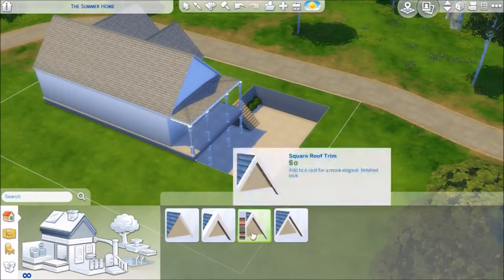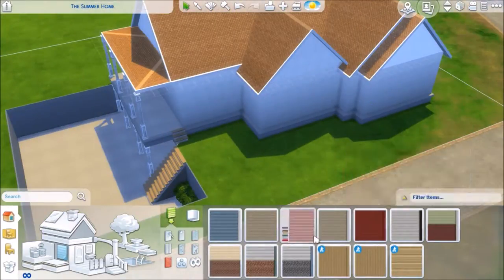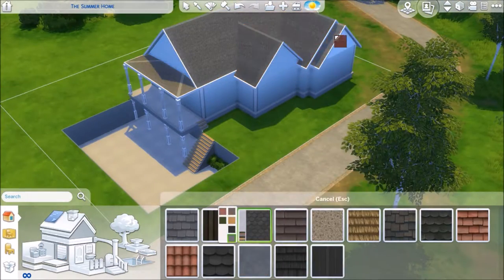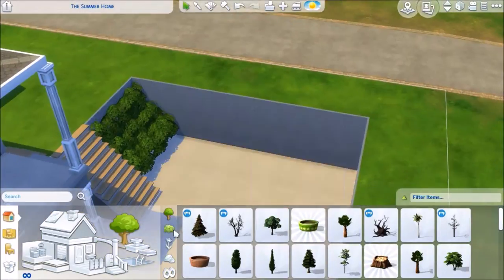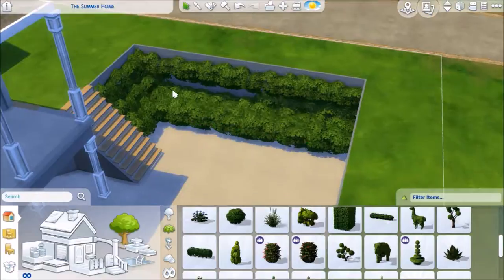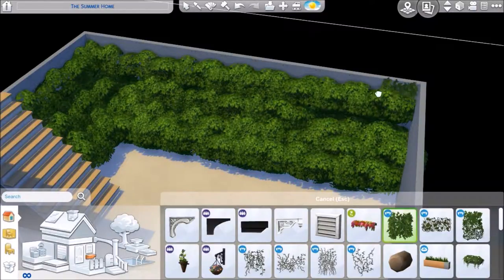Essentially, I used the foundation as well as the basement level to try and level the terrain in a way that you could do in The Sims 3 — so to make it look like they didn't just live on a flat piece of land. What I was trying to do right here is put as many plants as I could to make it look like it was slanting downwards into this flat external courtyard area.